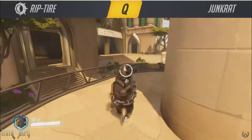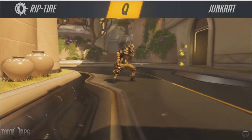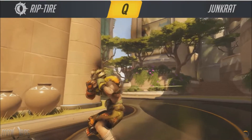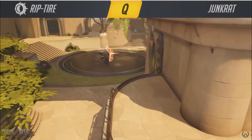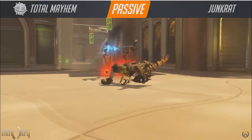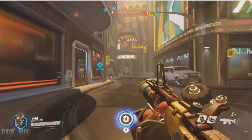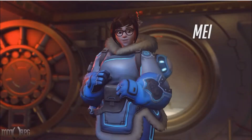Once activated, Junkrat unleashes a motorized tire bomb that he can manually guide towards his enemies for a deadly surprise. Junkrat remains vulnerable wherever he is while channeling his ultimate, so keep that in mind before you let it rip. You'll have 10 seconds to hit your target before the bomb explodes on its own, and it can be taken out by enemy fire if your foes see it coming. The Rip Tire can go up walls, including Mei's ice wall, and jump over obstacles, so look for creative ways to approach your targets.